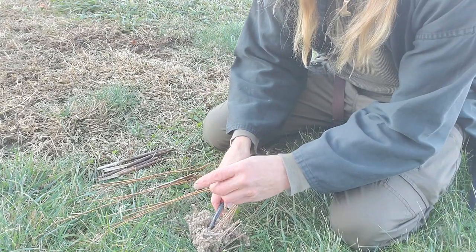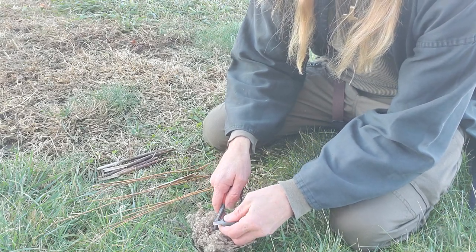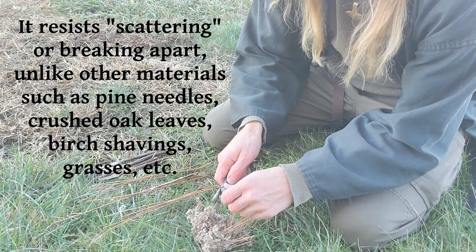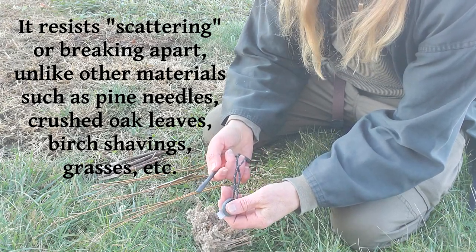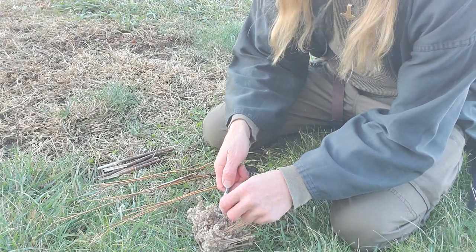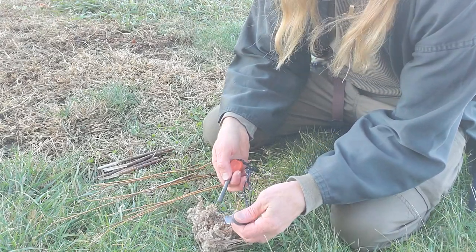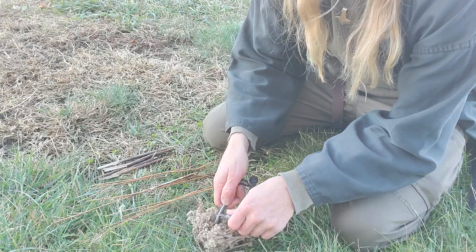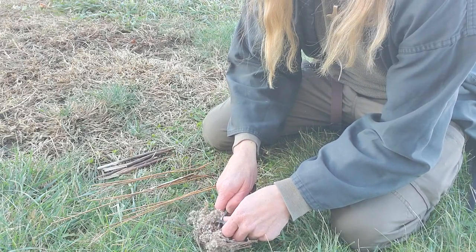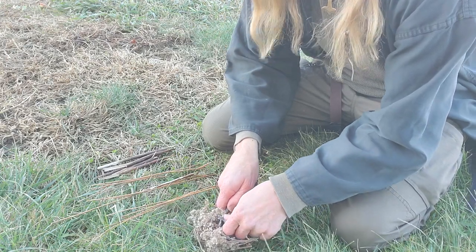This material is nice because you can set your fire steel right down into it. A lot of times people have trouble with fire steels — there's the push method, the hold-and-pull method, all kinds of different ways to do it — but especially if you're a beginner, setting it right down inside the bird's nest is a pretty easy way to get a spark into the tinder.